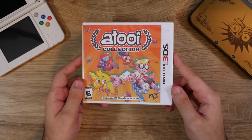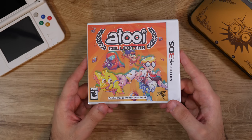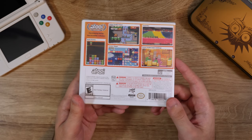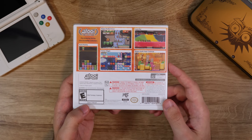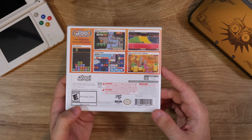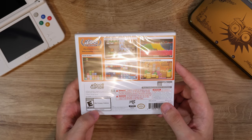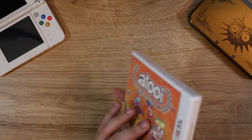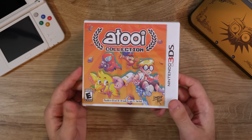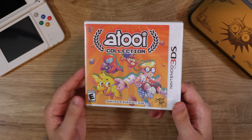Here's the Atui collection from Limited Run — a collection of four downloadable games that the company Atui put out. I think back then they were known as Renegade Kid. They put out games like Mutant Muds, Bomb Monkey, Chicken Wiggle, and Zeo Drifter, so a pretty good collection of games here. I got this for collection purposes because I have all the games digitally and they're pretty good.